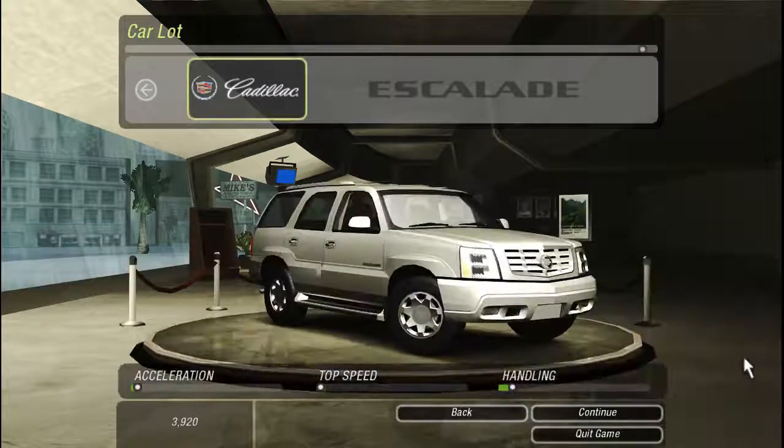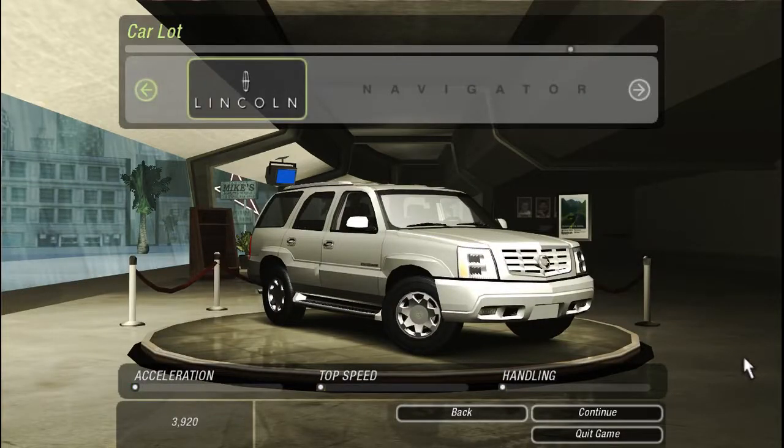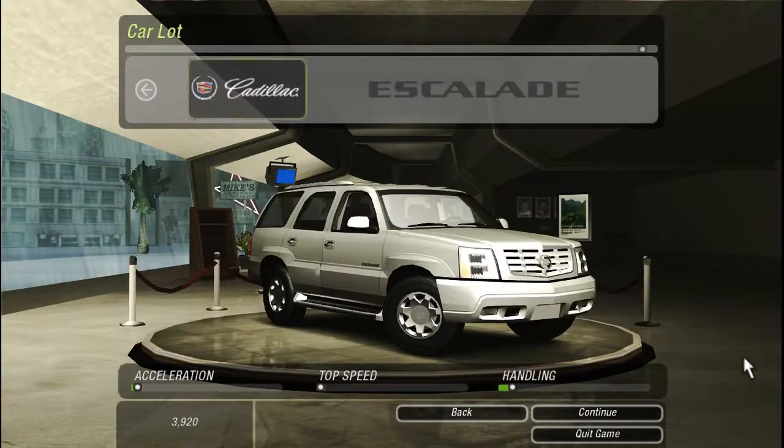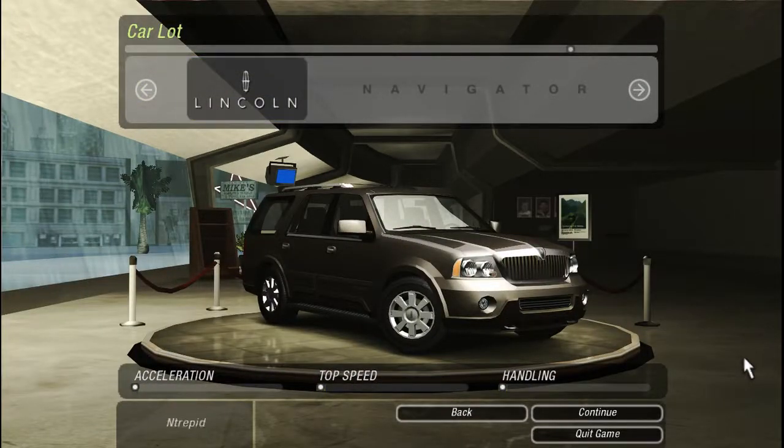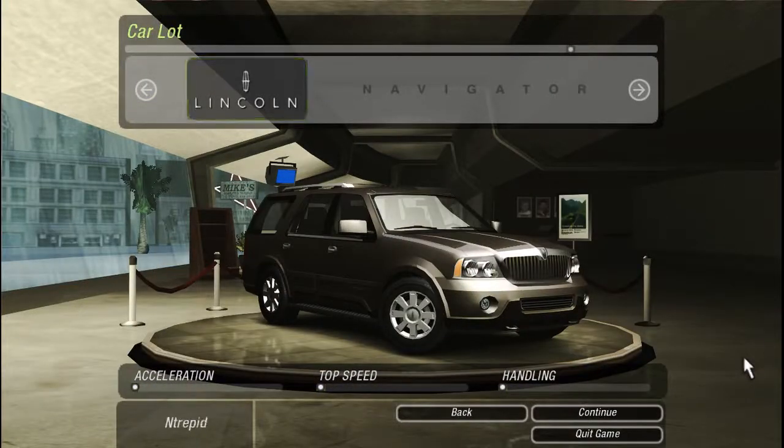There's one more SUV to unlock but it hasn't been unlocked yet. I'm going to choose the Navigator. The game tends to favor four-wheel drive vehicles as having better handling, which isn't necessarily true — especially with stability control off. You can generally get better handling from a rear-wheel drive vehicle. The Cadillac Escalade is four-wheel drive and the Lincoln Navigator is rear-wheel drive, so I'm going with the Lincoln Navigator.